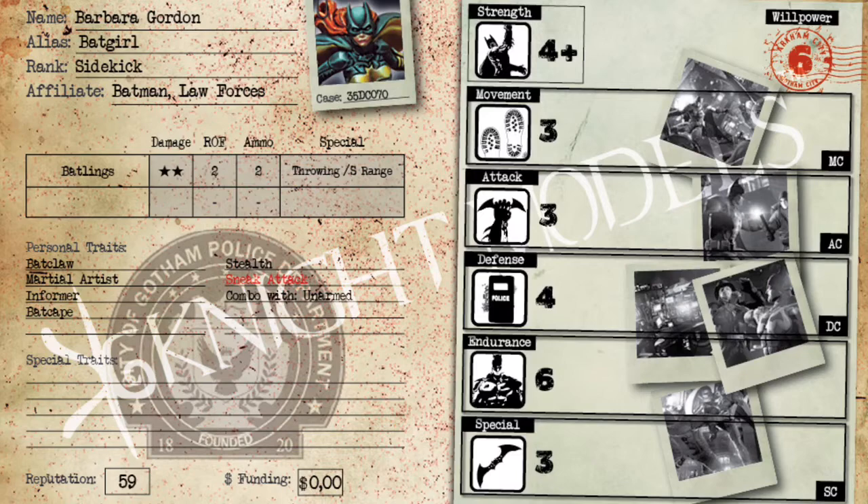Her last personal trait is Combo with Unarmed. Combo is a great close combat ability that lets you get more counters — for every two attack you spend you get an additional attack. She is only Attack 3, so three counters turns into four. But if you use Titan on her — after she turns the bat signal on I have her pick up Titan — it takes her from Attack 3 to Attack 4, and then in close combat her four attack dice turn into six with Combo. At its base it's not very good, but combined with other things it gets pretty good.